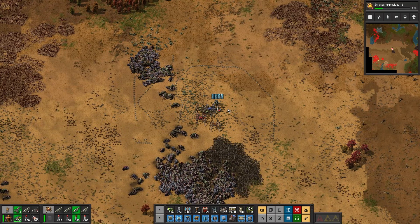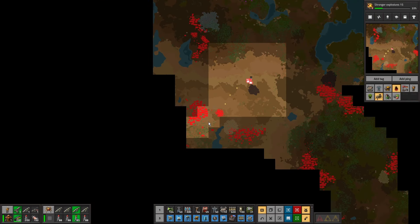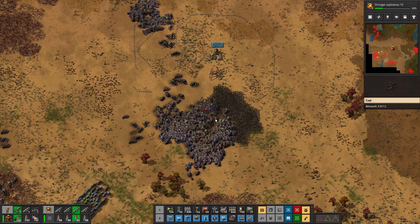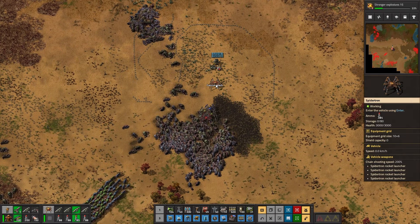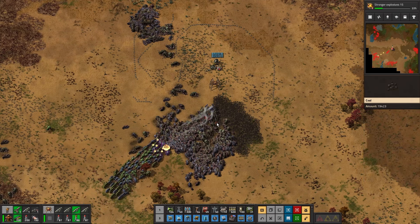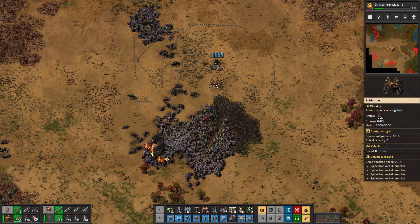We haven't got the energy for it. Where are they? Look at these chaps, okay. Do you want some? I think he's got missiles — he hasn't fired. Have you noticed?